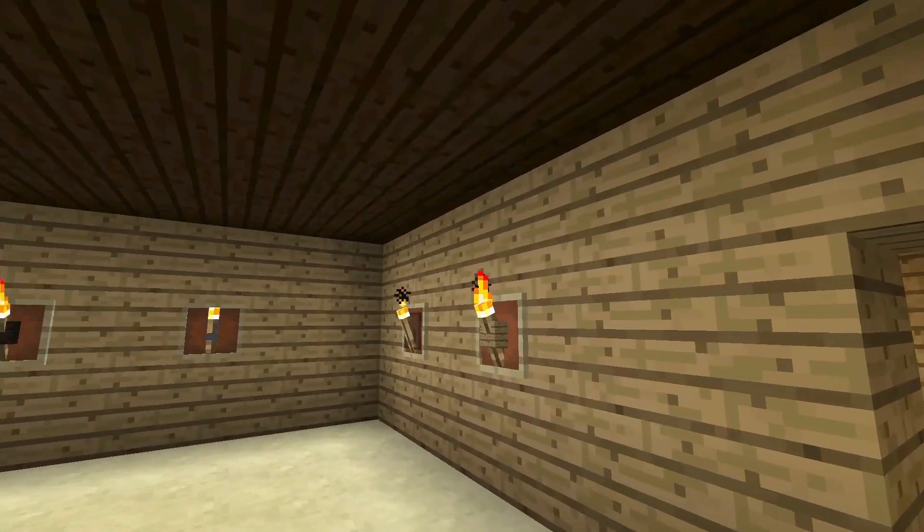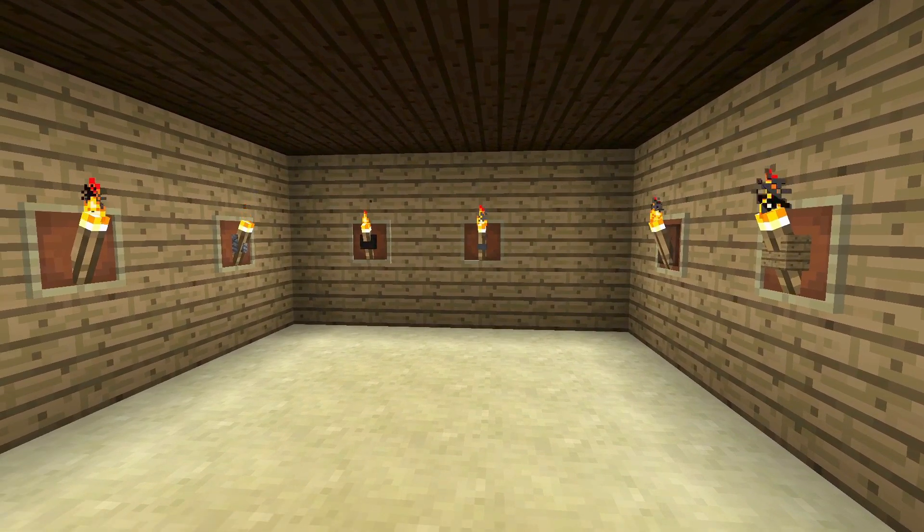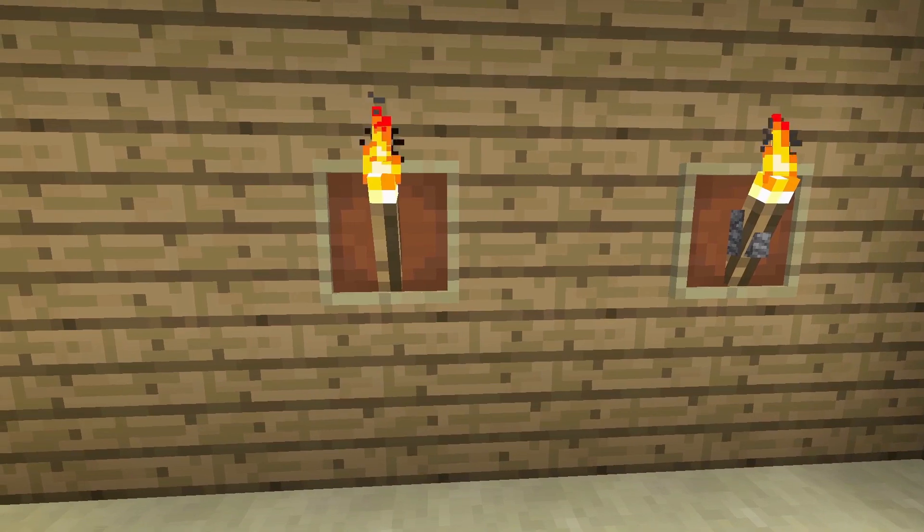Let's go on to number two — there are 10 of them in here. These are item frames with torches. If you start over here, you can see here's just a torch and an item frame. It looks nice, but it's not great.